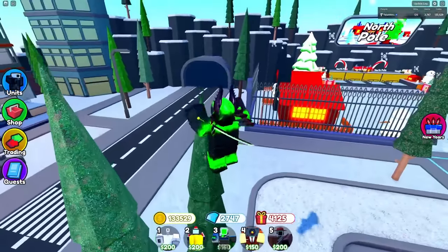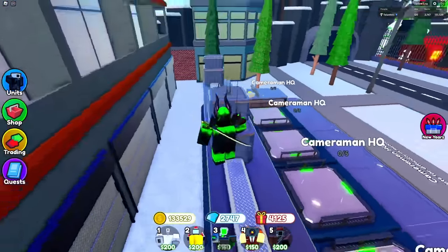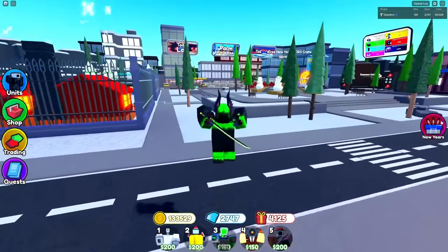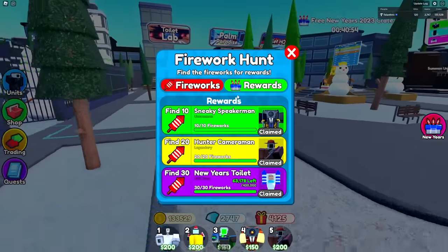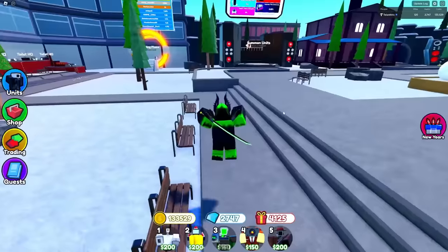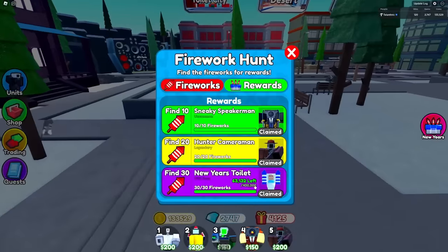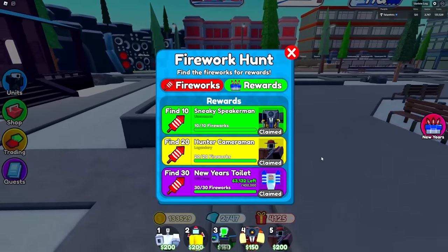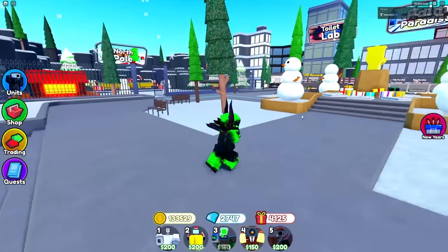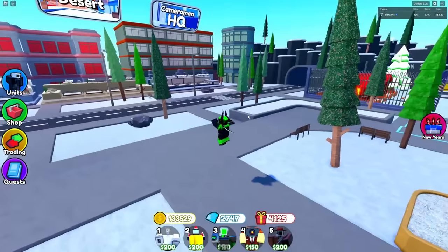The guy working on the new lobby is almost done, so that is probably coming later. All the fireworks on the trading plaza will probably be re-hidden. The firework hunt is still going to exist, but the New Year's Toilet reward is going to be replaced with 10 crates at the end if you get all 30 fireworks. We're also probably going to make it where your account has to be maybe two weeks old, so that people can't just constantly make alts and farm 10 crates by finding all 30 fireworks.